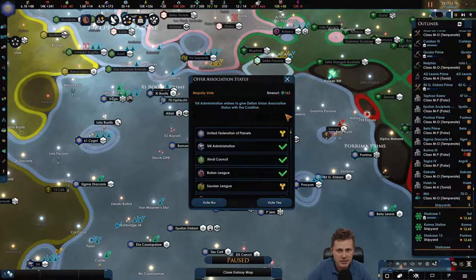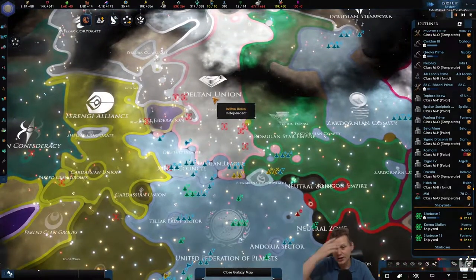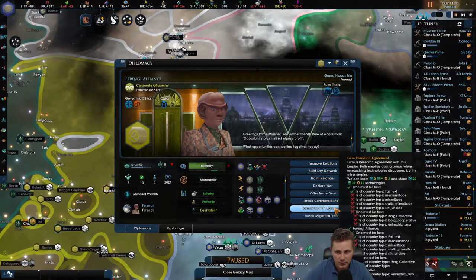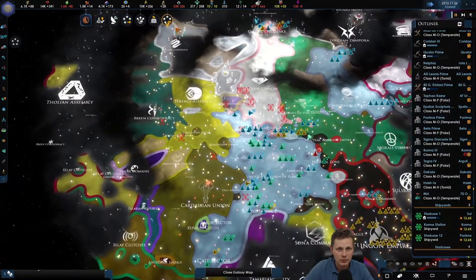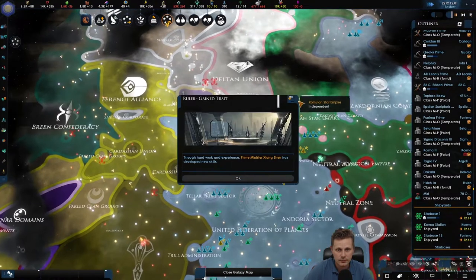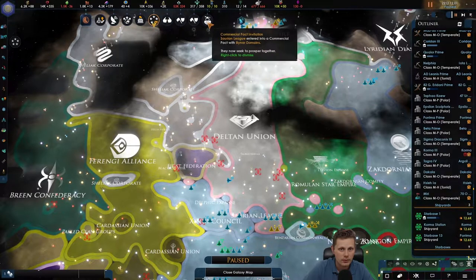The Talon Union has finally broken away from the alliance - that's great news for me, not for them. It's very bad for them but we're going to be inviting the Ferengi as well. Come on, vote yes! We got the Dalon Union and we'll get the Ferengi - let's get rid of that one.